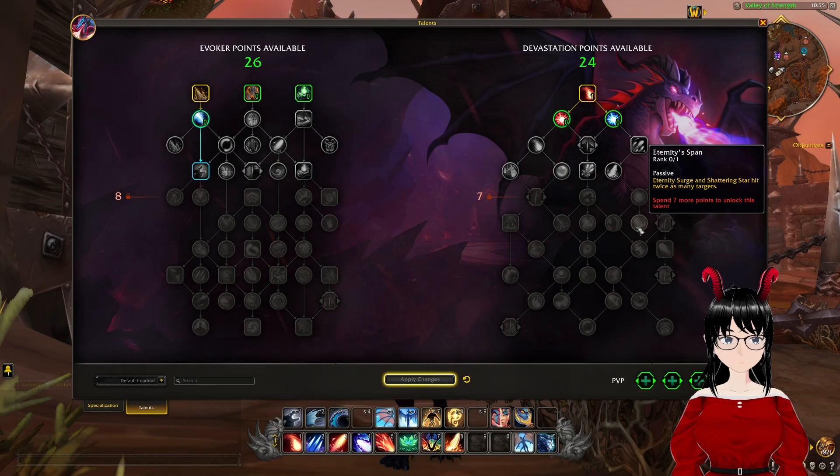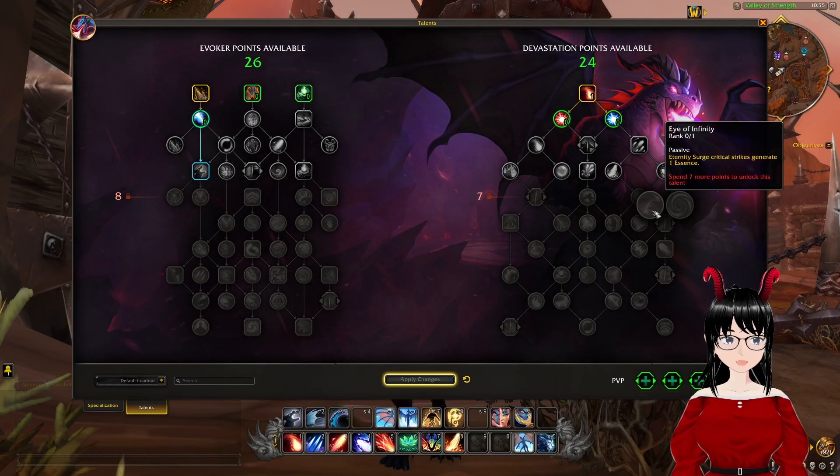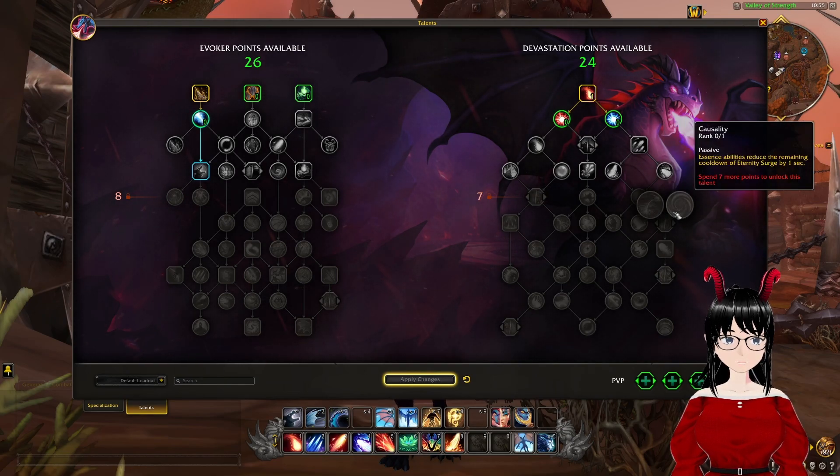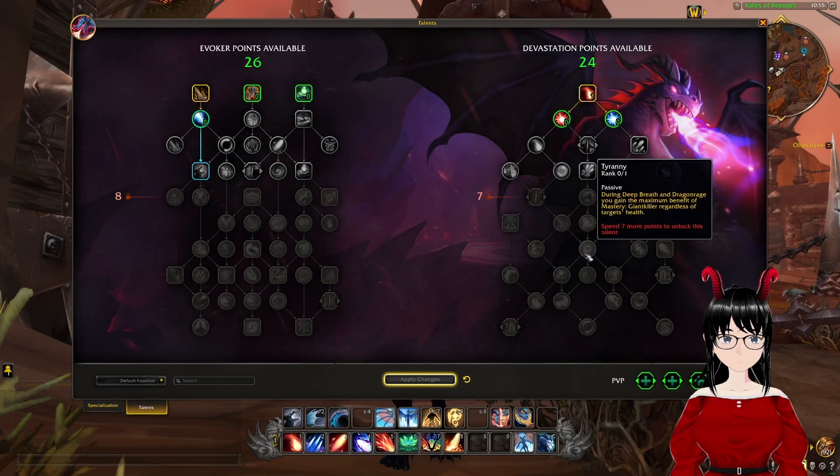Eternity Span: Eternity Surge and Shattering Star hit twice as many targets. Another choice between two: Eye of Infinity, where Eternity Surge critical strikes generate 1 essence, or Causality, where essence abilities reduce the remaining cooldown of Eternity Surge by 1 second. Catalyze: while channeling Disintegrate, your Fire Breath on the target deals damage 100% more often. Tyranny: during Deep Breath and Dragon Rage, you gain the maximum benefit of mastery. Giant Killer: regardless of the target's health.